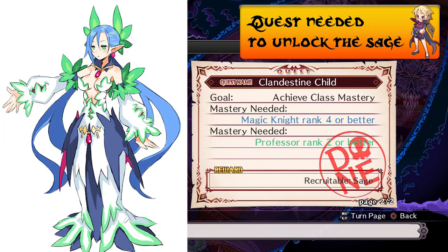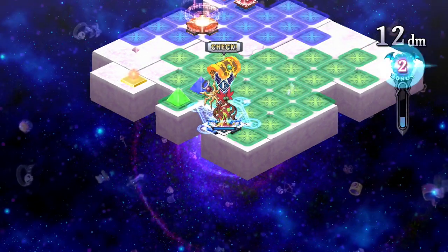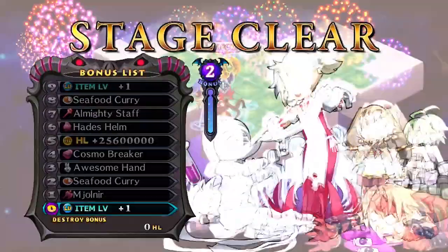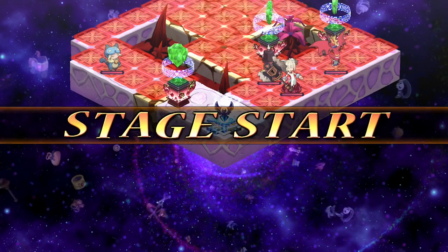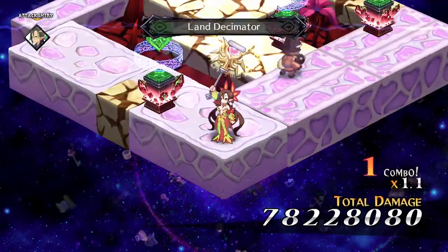The Sage — whether you like it or not, it's absolutely vital to endgame power leveling. She's a class built around that very premise. During these first guides we'll be starting with building the most efficient and overpowered Sage character possible. The better your Sage, the easier of a time you're going to have with everything else.